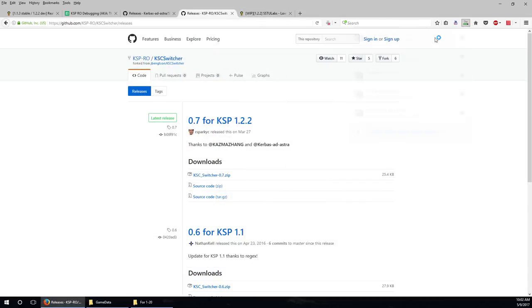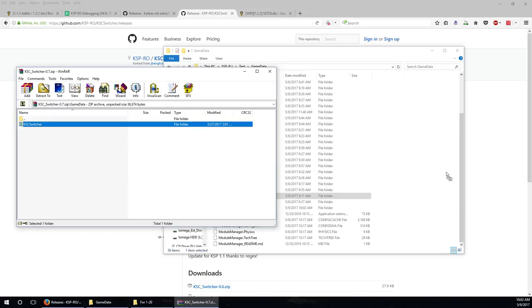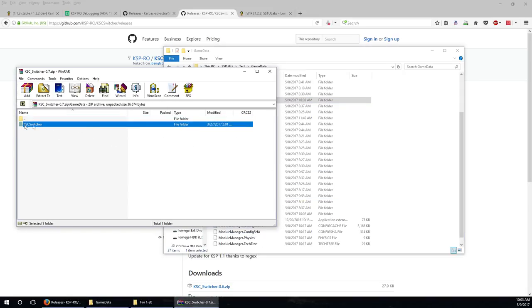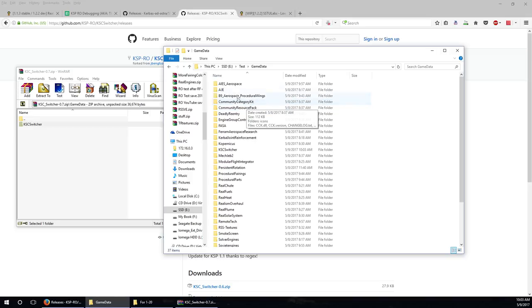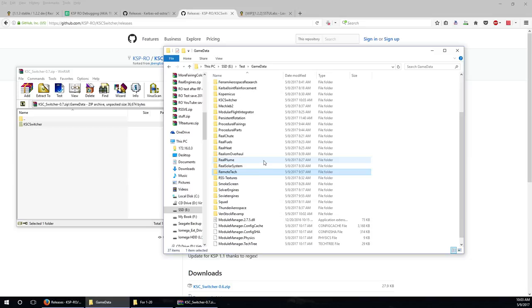KSC Switcher is now installed. Let's go over which mods we've installed: AIES Aerospace, Procedural Wings, Deadly Reentry, parts of FASA, KSC Switcher, Procedural Fairings, Procedural Parts, Remote Tech (which is very optional), and the Soviet Engine Pack and Venn Stock Revamp.